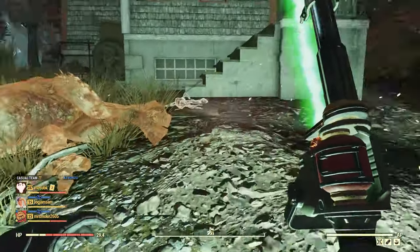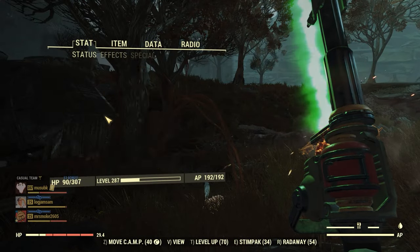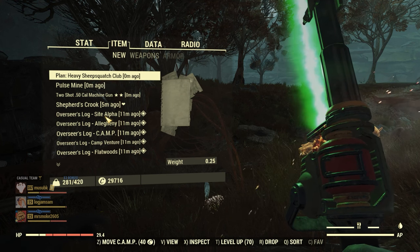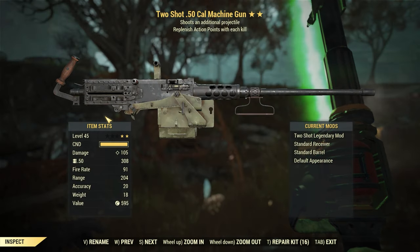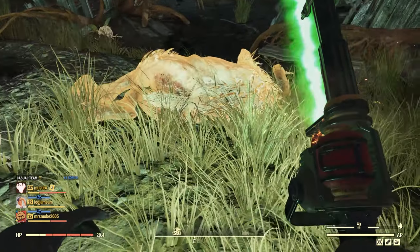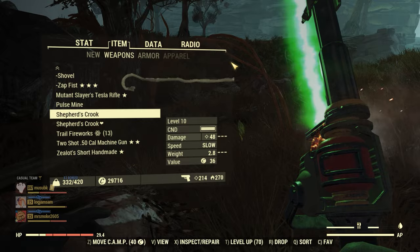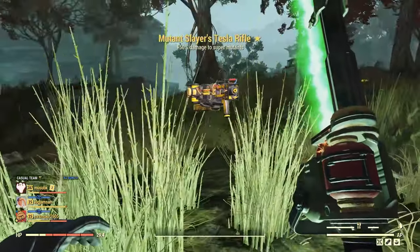Let's see what we got. The Overseer's logs keep re-adding to my inventory every time I log in — there's some kind of bug with that. Got the plan for the heavy sheep squatch club mod, which I didn't know yet, at least not on this character. Two shot, AP refresh, 50 cal machine gun — don't care about that. And off the sheep squatches themselves: Mutant Slayer tesla rifle, Zealot shorthand mag — both one star, script fodder. But there you have it, that's the event done.